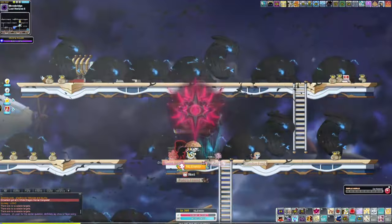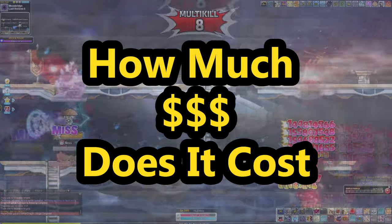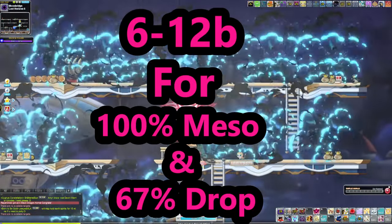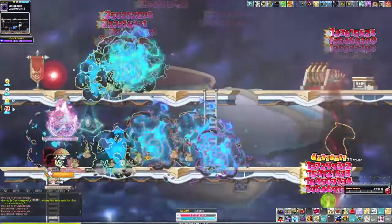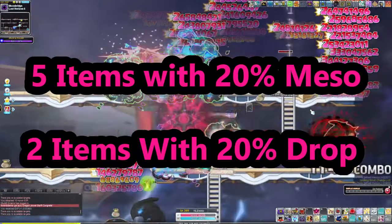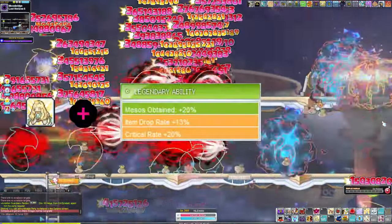Now that we've gone over what miso and drop gear is and when you should get it, how much does it typically cost? Generally speaking, miso and drop gear can cost anywhere from 6 billion to 12 billion to get your baseline miso and drop gear. By baseline I mean 100 miso and 67 drop. Usually what that's going to look like is five pieces of gear with 20 miso and two pieces of gear with percent drop.